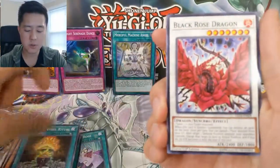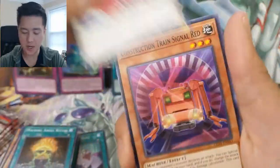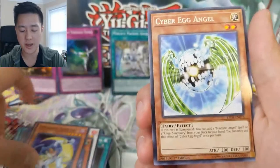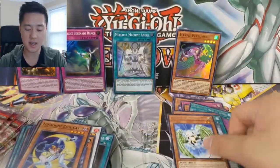Machine Angel Ritual, Black Rose Dragon which is a little holo. Conch Construction Train Signal Red, Blue Cat, and then a Cyber Egg Angel.